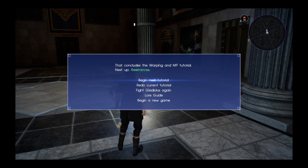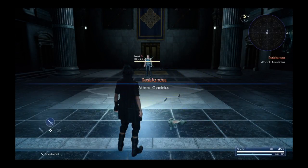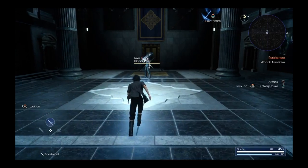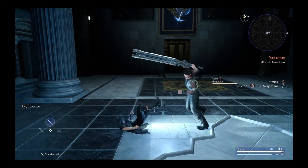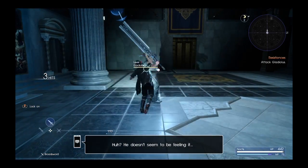That concludes the Warp/MP tutorial. Next up: resistances. Begin the next tutorial. Attack Gladiolus. Try striking Gladiolus a few times. He doesn't seem to be feeling it.